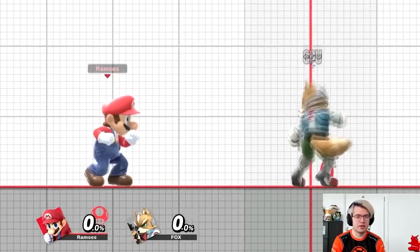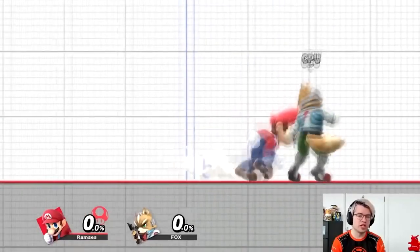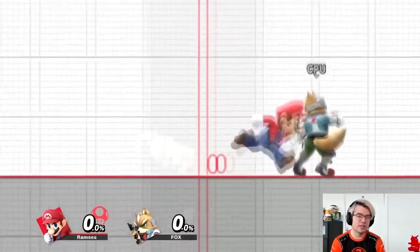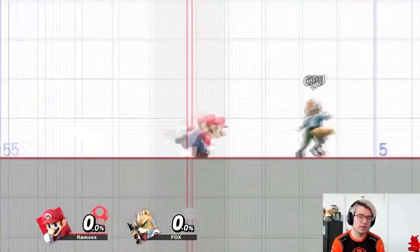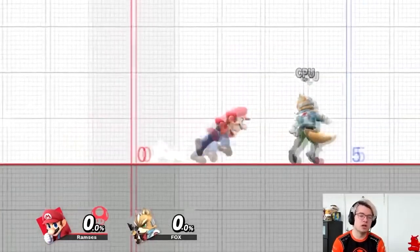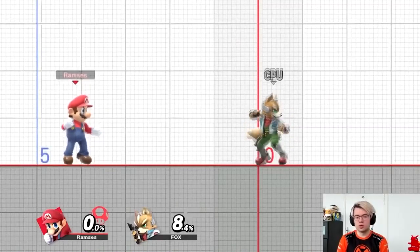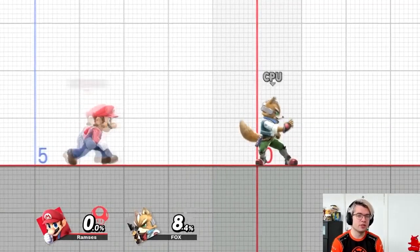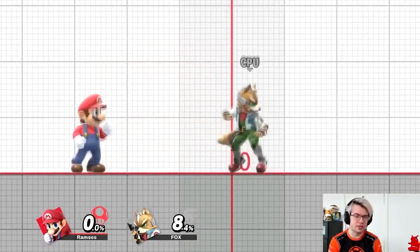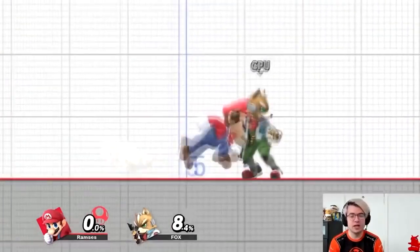Another very common grounded state we talked about last time is dashing. While you're dashing, your inputs change again — if you press A, you get your dash attack. While dashing, we cannot easily turn around because we have the turnaround animation. So generally when dashing, we want to rely on shielding, jumping, or our special moves. Dashing is one of the more limiting states because of the nuance that all the various tilts, jabs, and smashes give our character — if you are dashing, all of that nuance is lost and we mainly have to rely on dash attack.